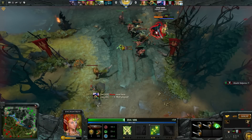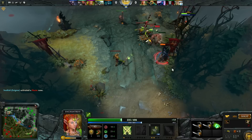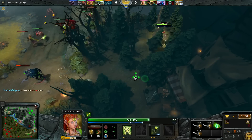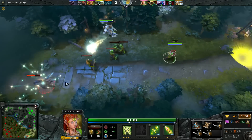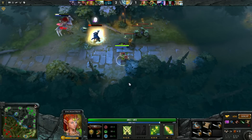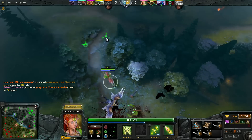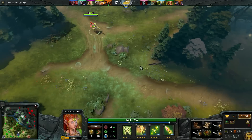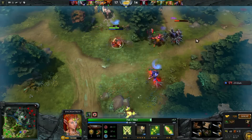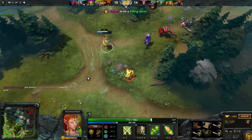Necronomicon also allows you to push quite early, and together with a few neutrals, your pushing power is really strong. I've had games where we took the Throne at around 20 minutes because I managed to shut down their safelane completely and my team also did well in their lanes. If you're having a hard game and they have a lot of burst, it may be worth getting 2 bracers before finishing your Necrobook to be able to survive their initial damage and get your heal off. Especially against heroes like Kunkka, this can be necessary.